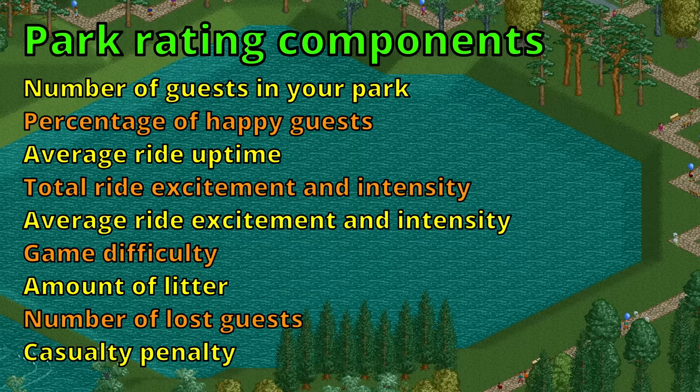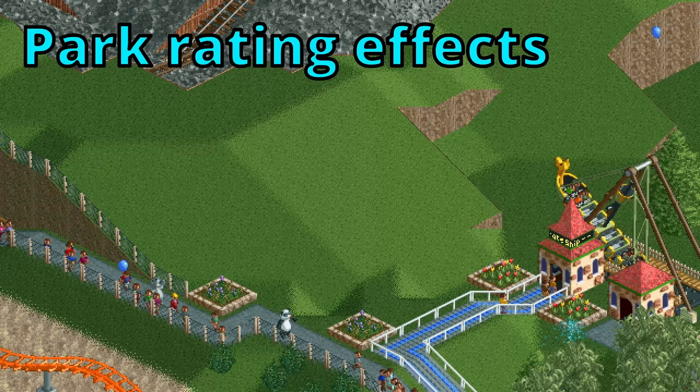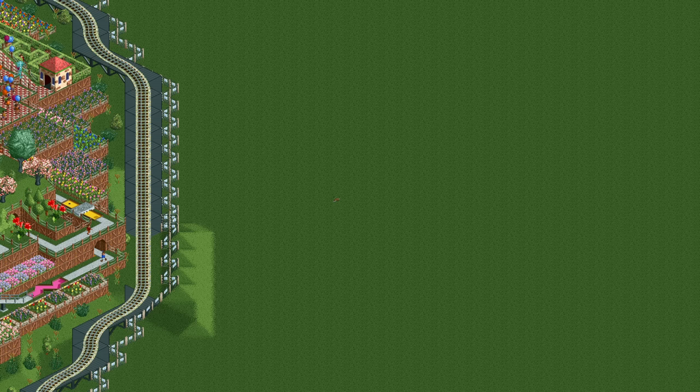And those were all the variables that make up the park rating — 9 in total, of which 4 are really important and worth paying attention to. We'll talk about the best ways to keep your park rating high later, but first I want to talk about the things that are influenced by your rating.